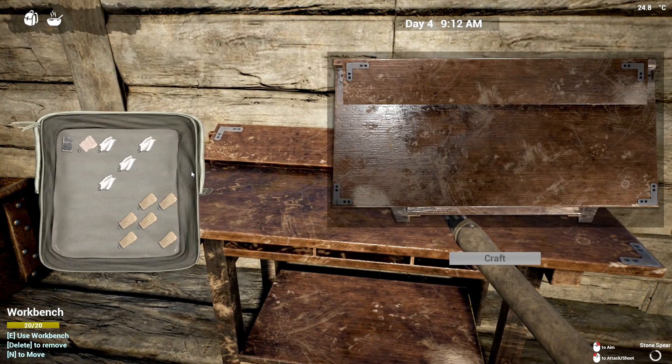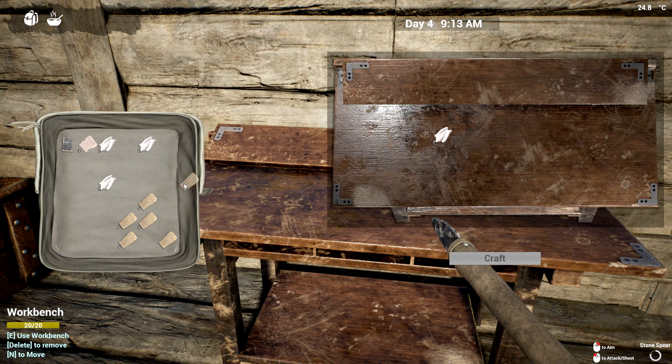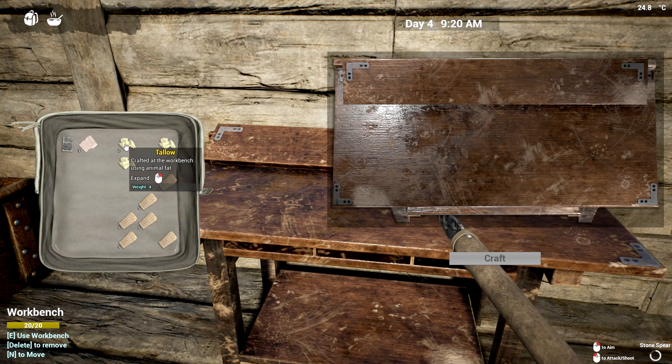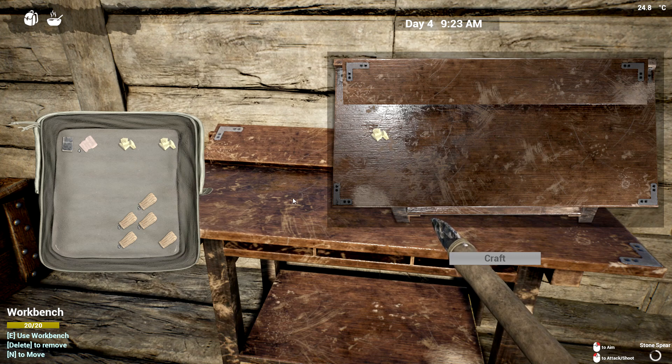We're gonna make some bandages — I did a little bit of studying and I finally found how to make them. Let's make some tallow first. I need two animal fats to make that at the workbench. Let's grab that. We'll split these up to ones. It takes one tallow and five plant fibers to craft a bandage.